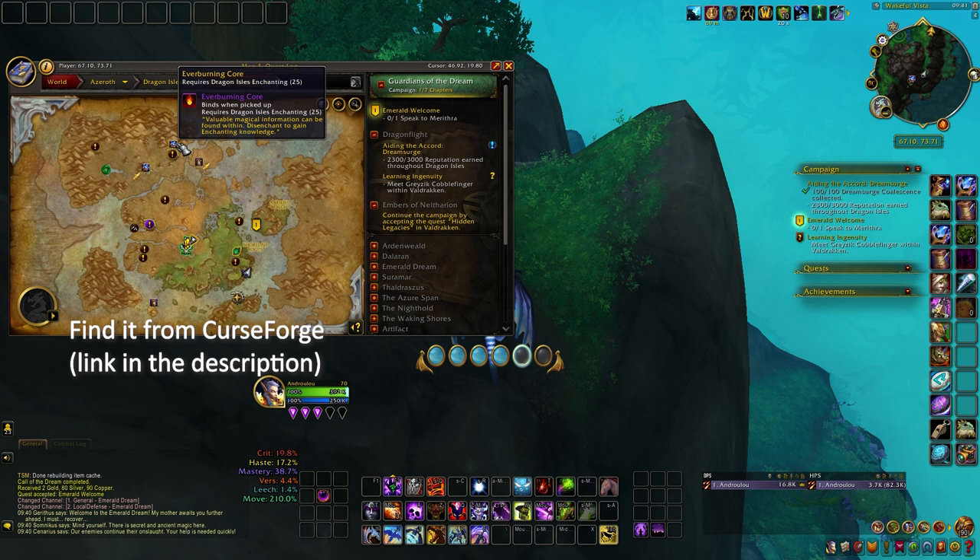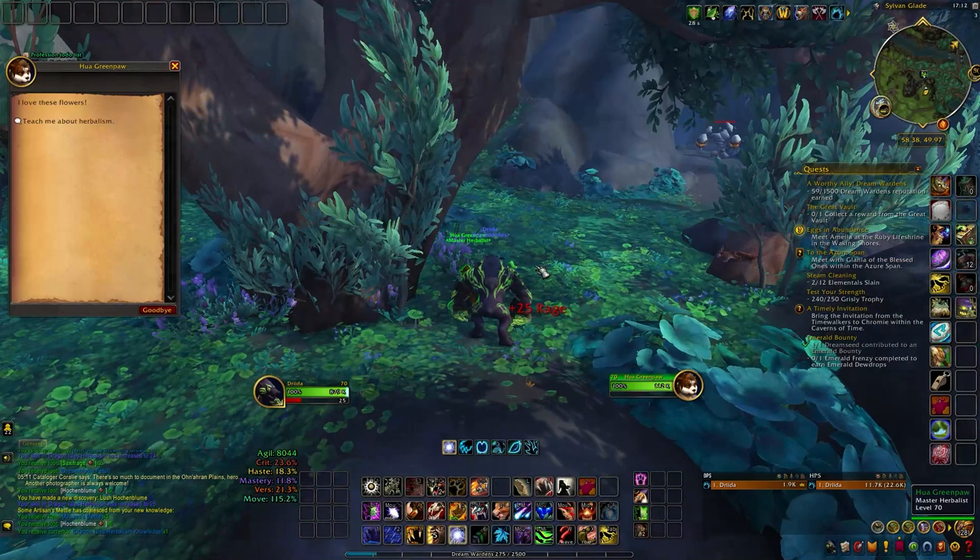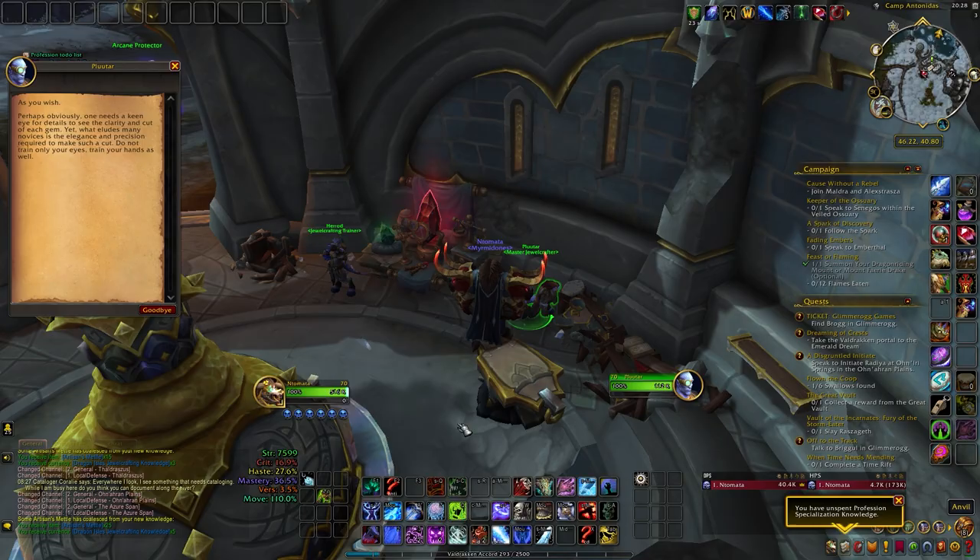While exploring, keep an eye out for any hidden profession masters. They offer up to 10 points for free and you only need to talk to them to claim your reward. Crafting professions get 5 points while gathering ones get 10. You can find them easily from the Handy Notes add-on, and you can also check the video description for coordinates.